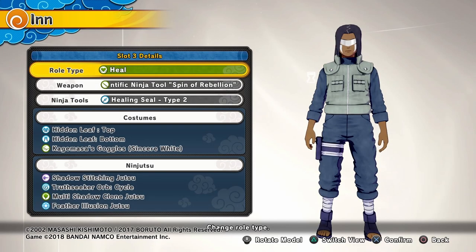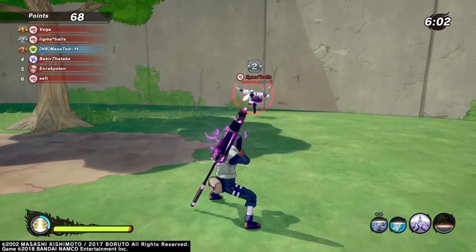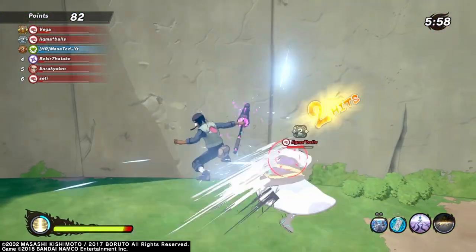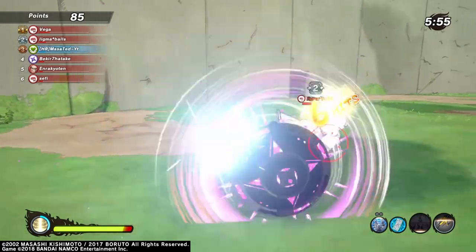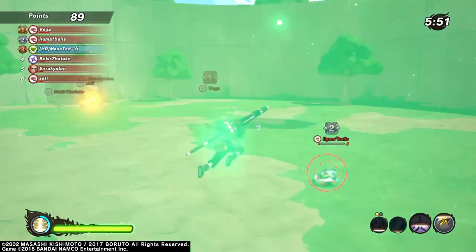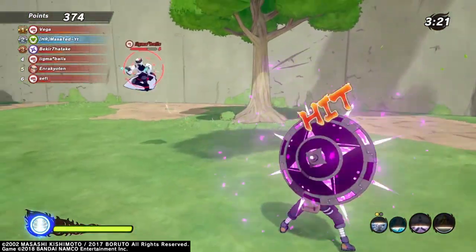The Spinning Rebellion is the chakra-assisted umbrella. There's also Scattered Rain — I don't have that one, so let me know in the comments if you'd like a build for that. In this build we're running Shadow Stitching and triangle — look at that damage, absolutely incredible. You don't need to do anything else — effortless.